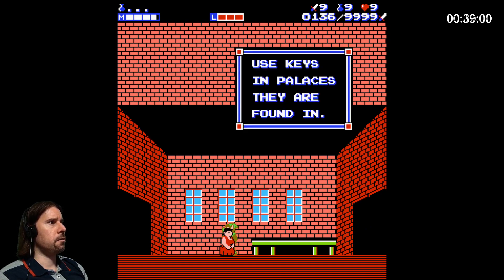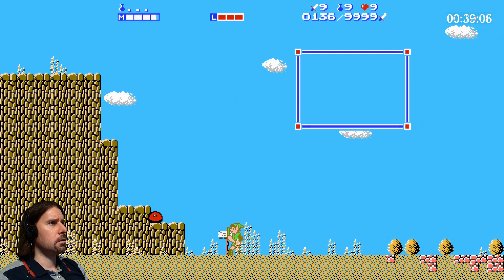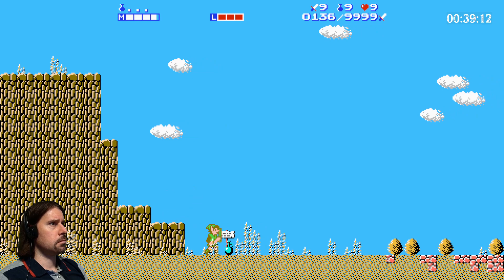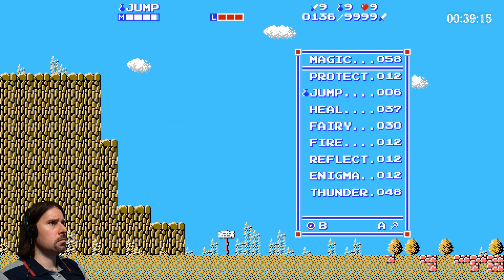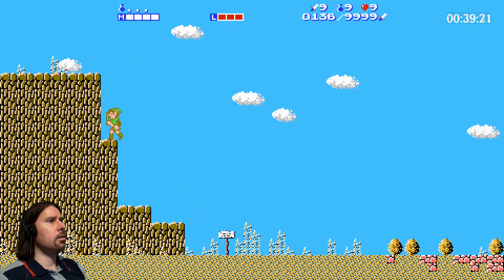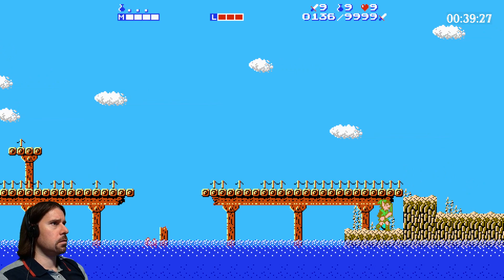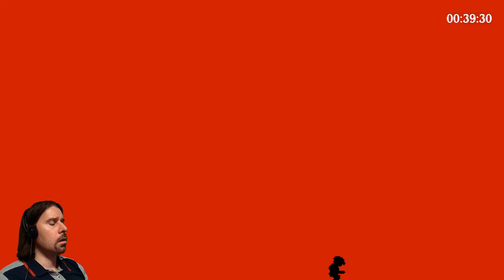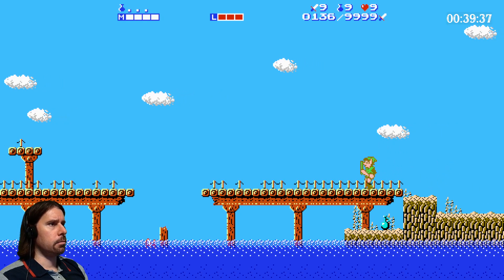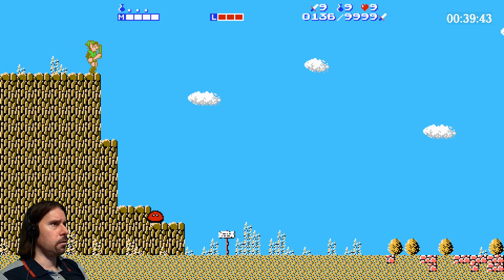Use keys in palaces - they are found inside. Thanks for this completely useless tip. There was something here - North Rudeau Mountains. Let's jump. I remember you have to use the downward stab to get over here. Of course - right, yeah. I can't explain how that happened. We need the downward stab, so this area is for now off-limits.